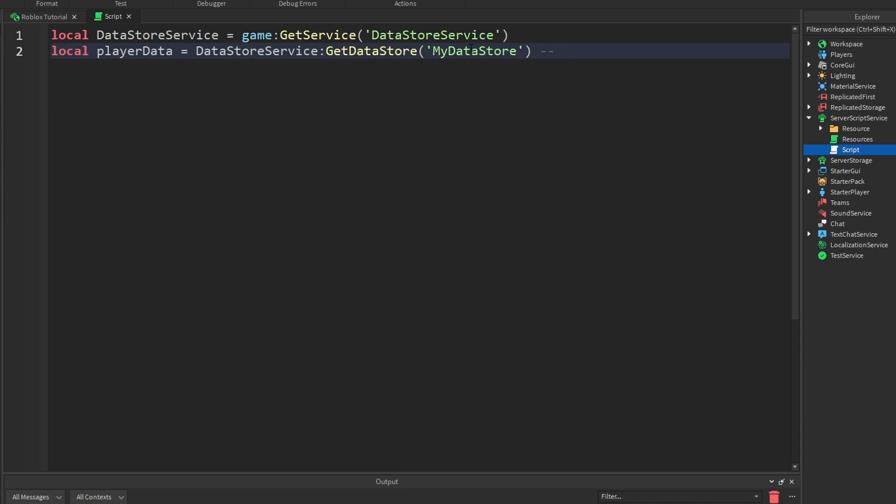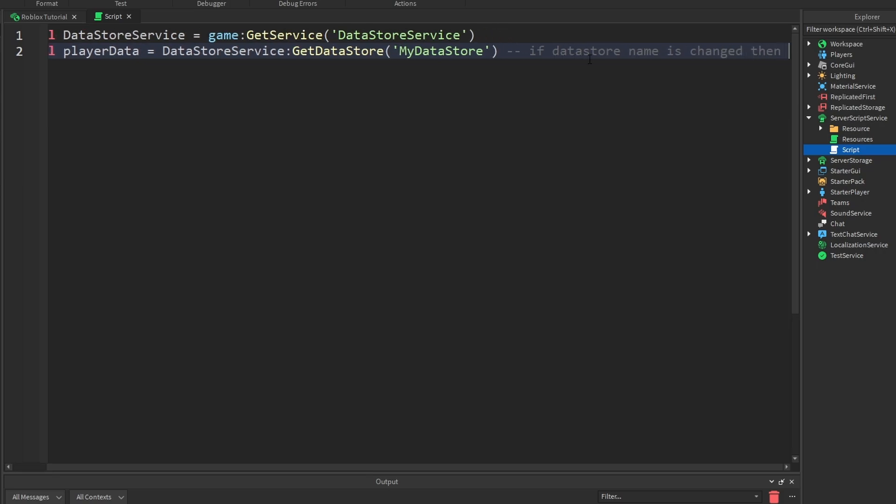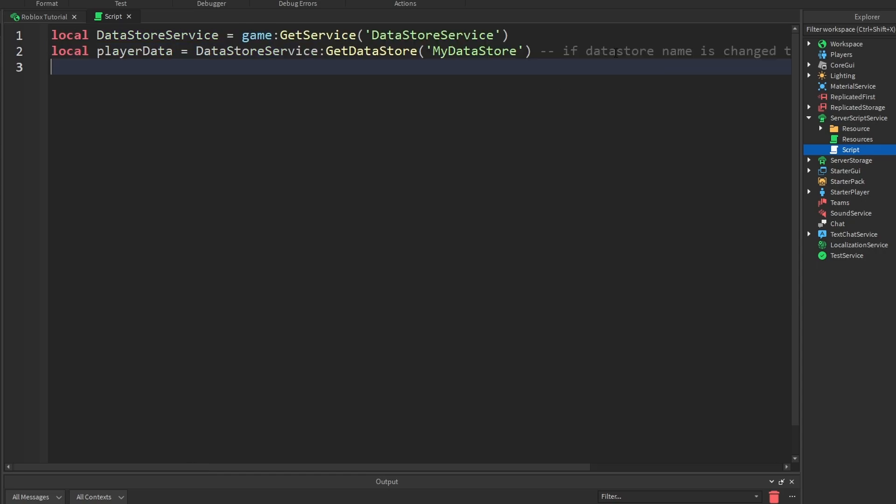Now, if you were to change this at any time when your game is published, it's going to save to a new data store. So if this data store name is changed, every player's progress will be wiped.